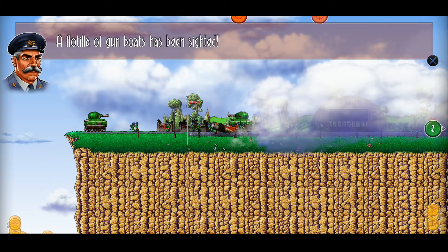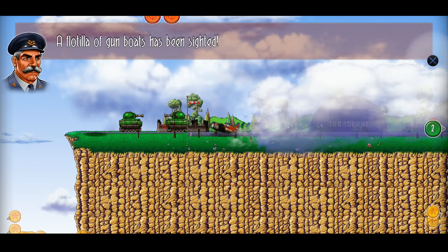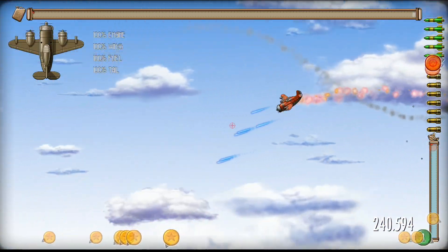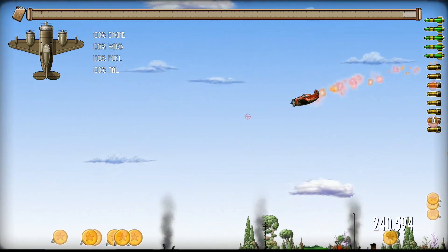Alright everybody, we're doing the next 10 missions, which will put us halfway through the game. By the next 10, I mean we're going to head back first and get rid of a factory we missed when we were escorting our bomber units.